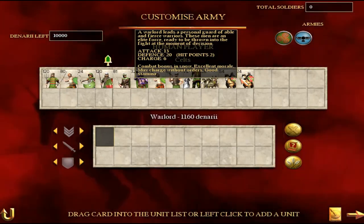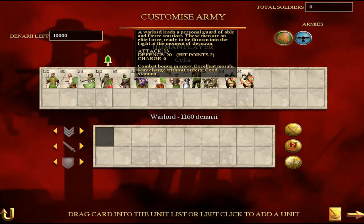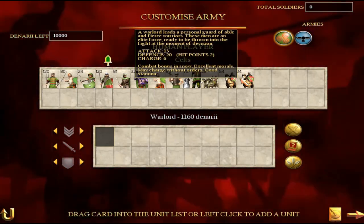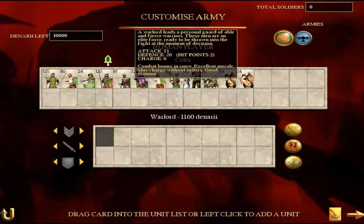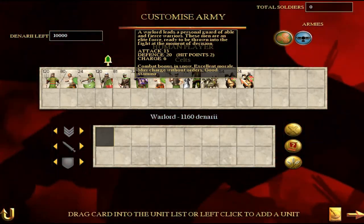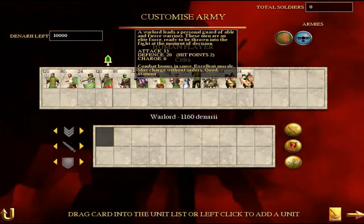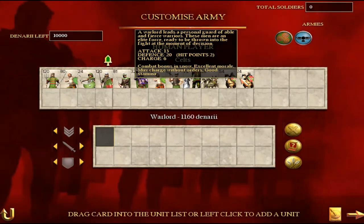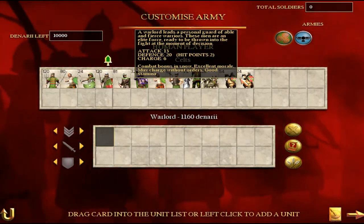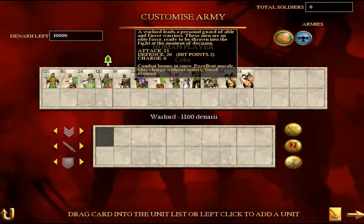And then finally we get on to the Warlord. You'd expect the Warlord to be good because these are the guards protecting the main general himself. 20 defence means they're going to stay around for a while, 2 hit points, excellent morale — he's not going to break. Of course if the general breaks you're all screwed because that doesn't set a good example for the rest of the troops. The Warlord is a pretty solid unit indeed, though that's the same for all factions really. So those are the Celtic units, and we're now going to be looking at some campaign strategy on the campaign map.